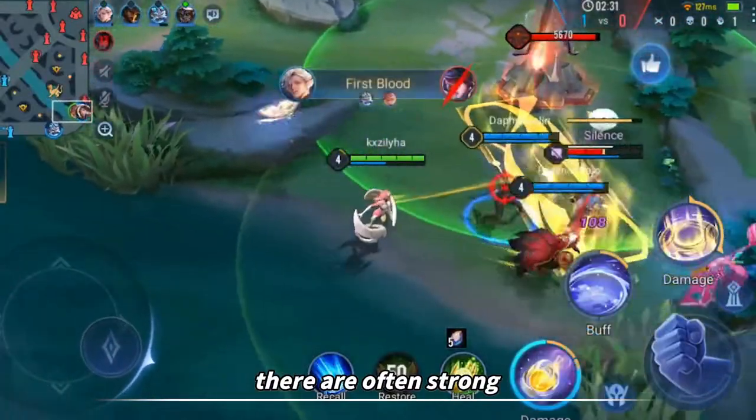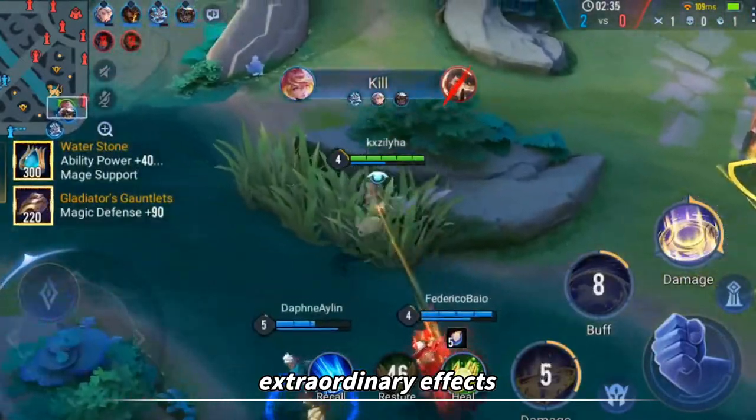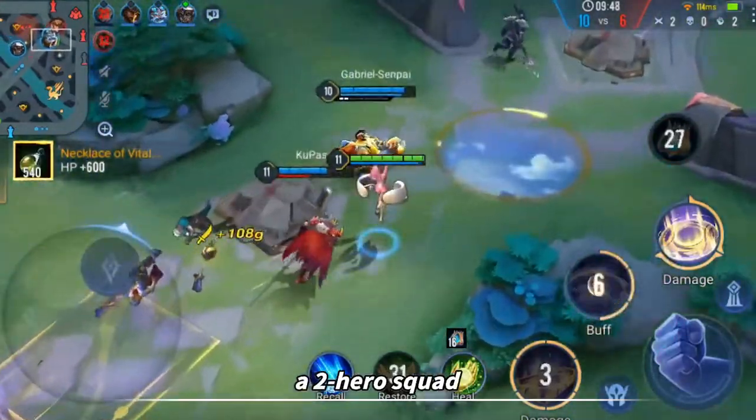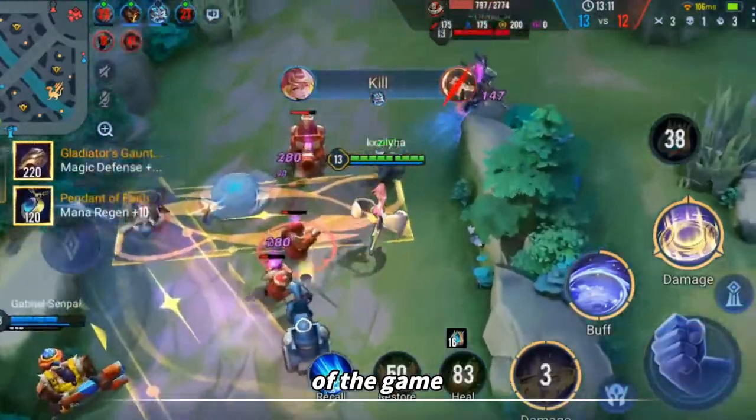In Nubi, there are often strong combinations of two heroes that can make extraordinary effects. What I'm going to show you today is the Elevator Mode Roy. Through flexible skill matching, a two-hero squad with Roy as its core owns a strong dominance of the game.